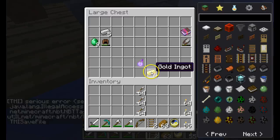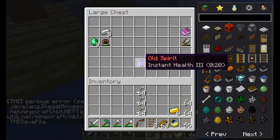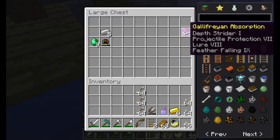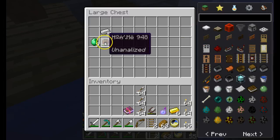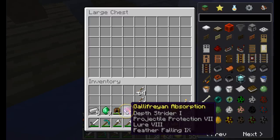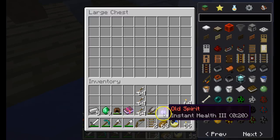We just picked up the rails — didn't want those. We got some gold in it, we got an old spirit, unanalyzed, a Gallifreyan Absorption enchanting book, unanalyzed, some emeralds, and a steel ingot — which is a renamed iron ingot. There's no telling what that is; we would need a Tome of Analyzing, which is a special enchanted book. Old spirits, instant health potion.